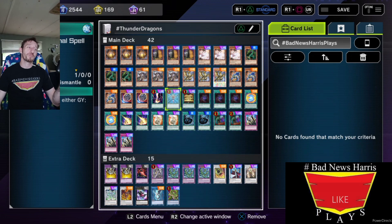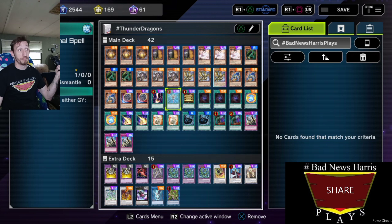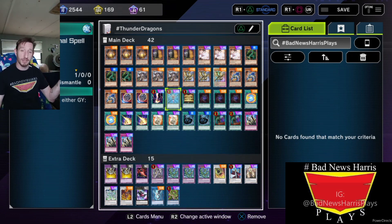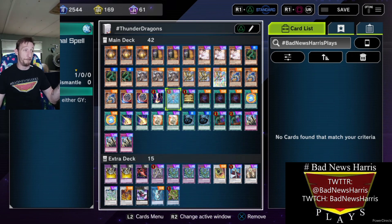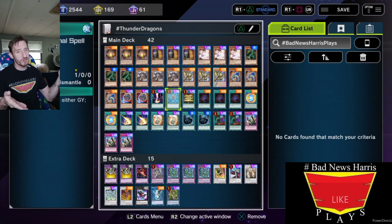Monster Reborn. I will be honest with you — I Monster Reborn Ash Blossom more often than most people would like to admit, but it's so I can sync it with Thunder Dragon Dark. Then I get my Dragon Dark search, and then I get a level 8 synchro. More often than not it's going to be Stardust Dragon, but for those decks that love to just go Omni Negates or big monsters at the end of their combos, I have Colossal Fighter.